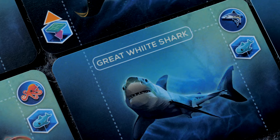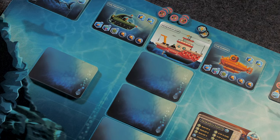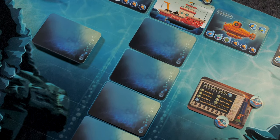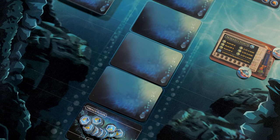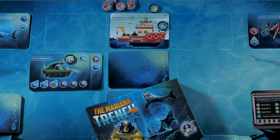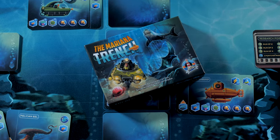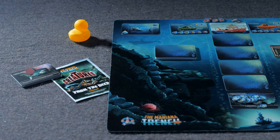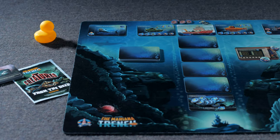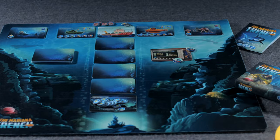The Mariana Trench is the deepest place on Earth, and it has historically been surrounded with mystery and ideas of what could potentially exist down in such a deep, dark place where the sunlight never reaches and the pressure is enough to crush your submarine if something goes wrong. You are one of the many scientists venturing forth to dive down into the trench, collect information on the creatures, gather research tokens, and make your way back up to the surface.